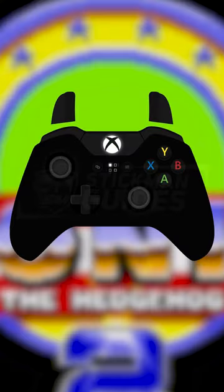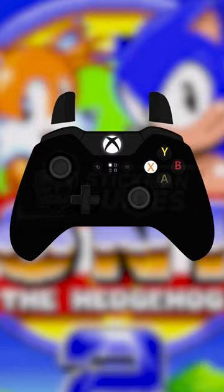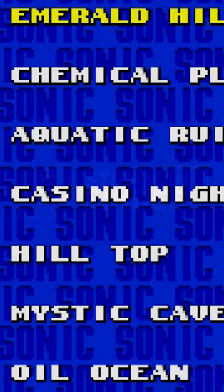Fun fact: if you're playing with a controller hooked up with Bluetooth, at the title screen you can enter up, up, up, down, down, down, left, right, left, right on the D-pad, and then the jump button to enter level select.